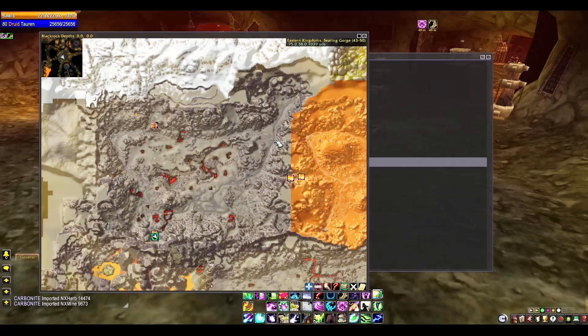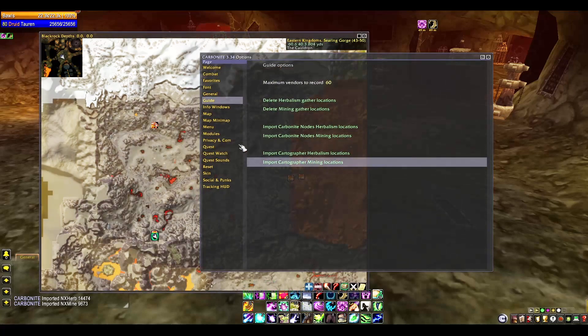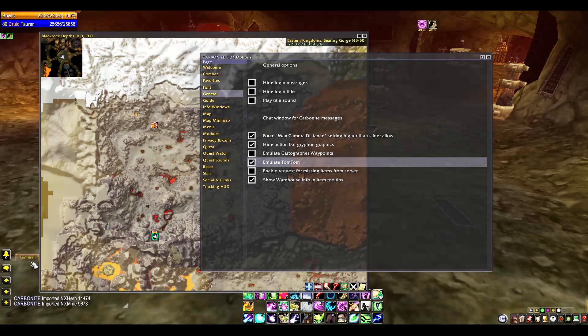As you go around a zone and find mine spots, Carbonite will save those locations — just like Gatherer or most other gathering add-ons — but it matches it all into one add-on. I don't use Gatherer or anything like that because Carbonite does everything in one. Why would I have ten add-ons instead of just one?